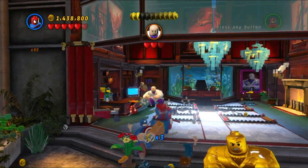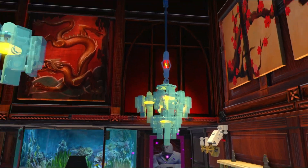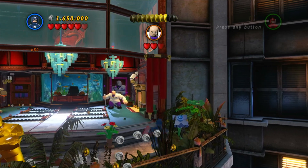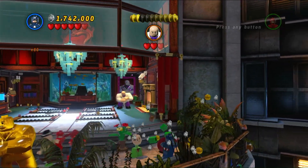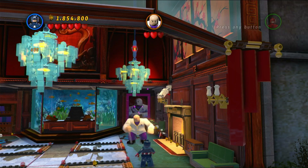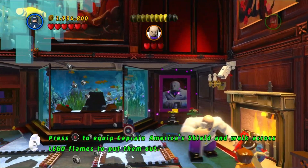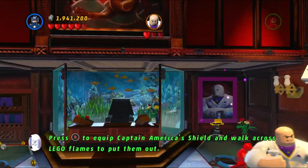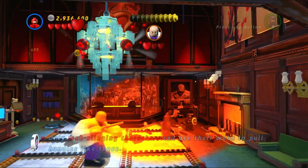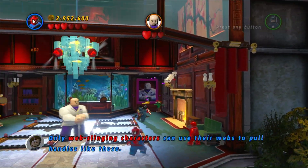Now we're moving to the final section — defeating Kingpin. First we had to drop a chandelier; I got a little distracted, but I believe you use Daredevil's sense ability to detect something, then throw it at the chandelier. Also, if you run behind the chair near the back aquarium area, you can pick up a purple stud behind it.